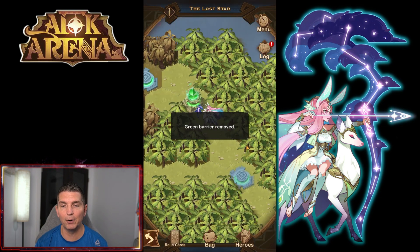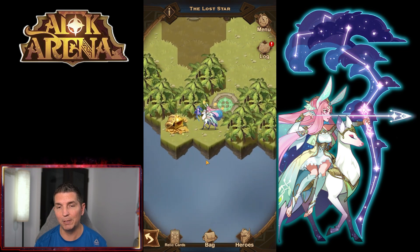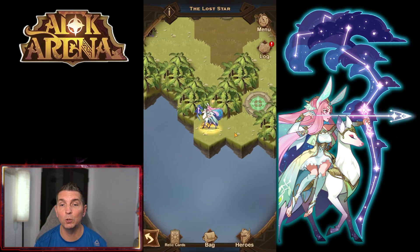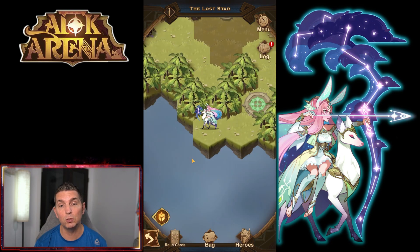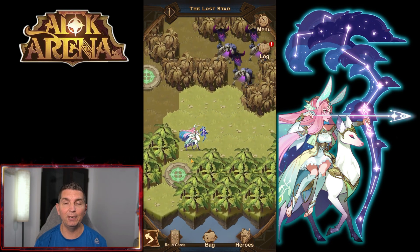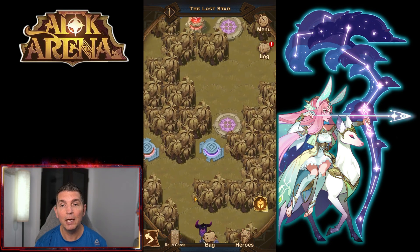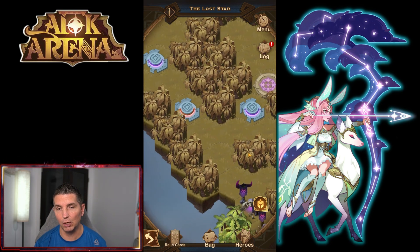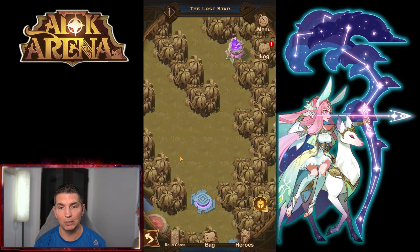The deactivation tower right here — the green barrier is removed. There are going to be triggers and spots where you can and can't move. There are also spots where you want to fight camps and spots where you don't. If you fight camps that I do not specify in this video, you will find that you actually get stuck in a lot of different places, which is not where you want to be.